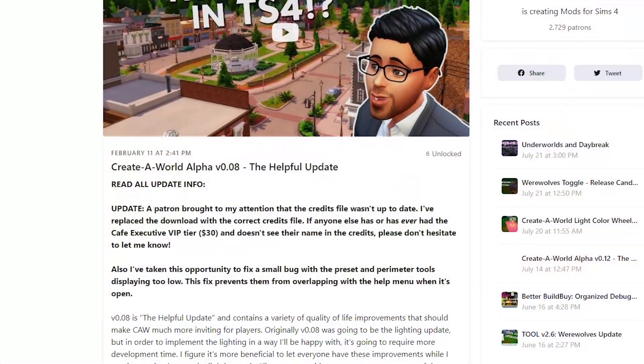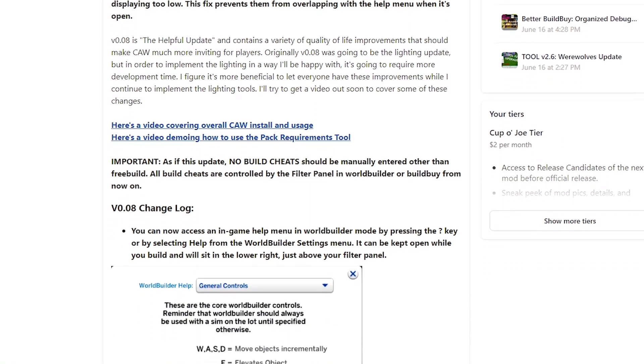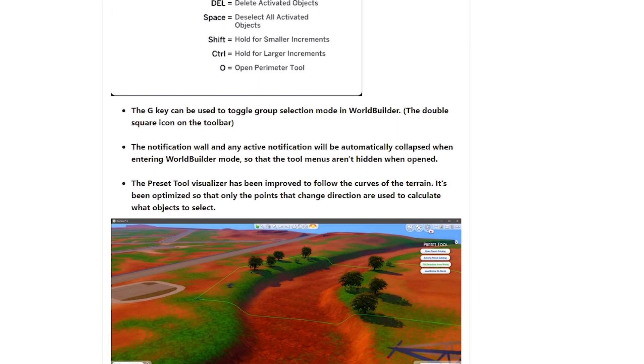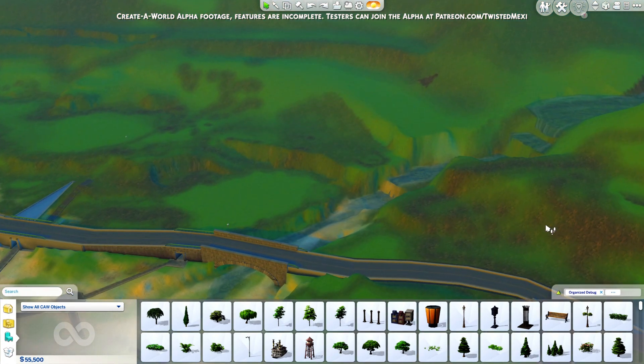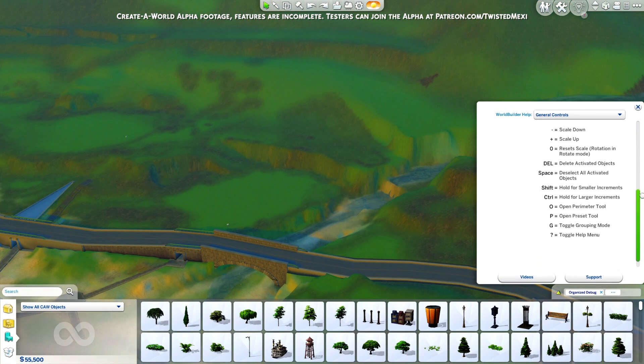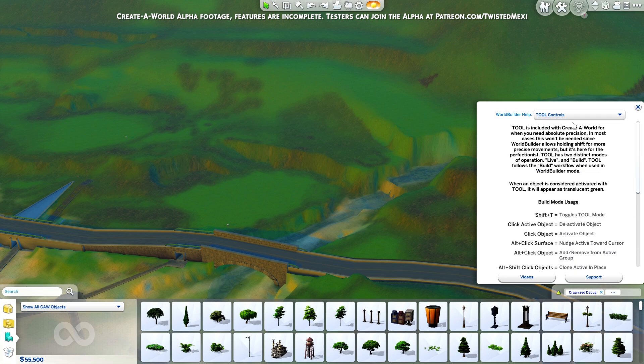First off, before we get started I want to point out that there was a huge quality of life update back in version 0.08 which added this in-game help menu. It can be brought up by pressing the question mark on your keyboard. You can leave it up regardless of what you're doing in the world builder, and it has the controls for all tools so you'll never be lost or miss out on a feature.